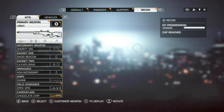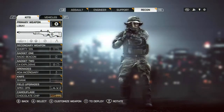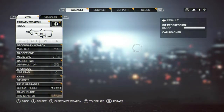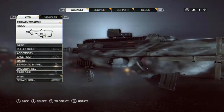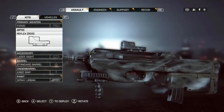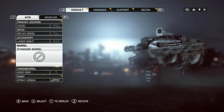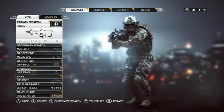Recon is definitely one of my favorite classes — same as in Battlefield 3, and really liking it in Battlefield 4. So we'll start back with the Assault class. F2000 — these are the setups that I have for it. I have a Reflex sight, I love the Reflex sight. Laser sight. Don't run any special barrels on it. Got the Ergo grip and just the Urban Spray on it.